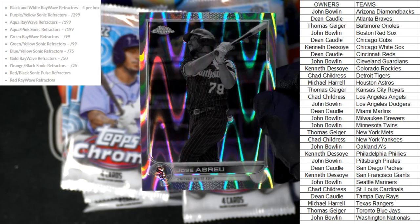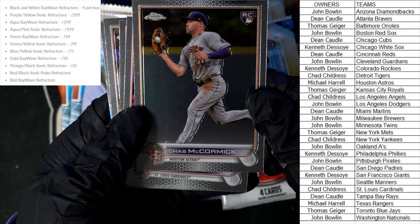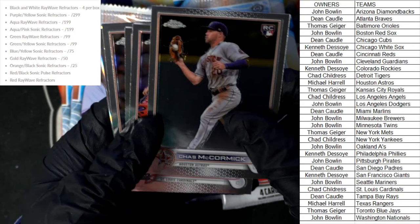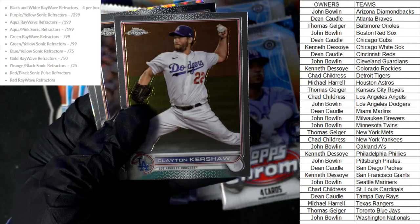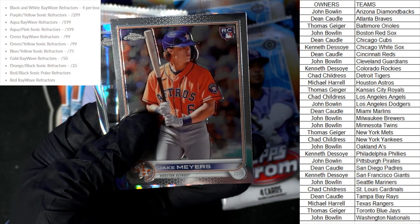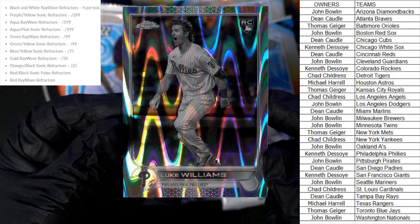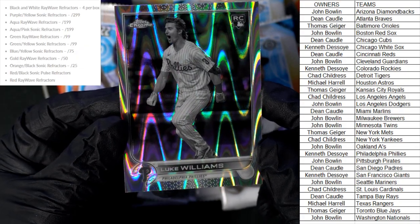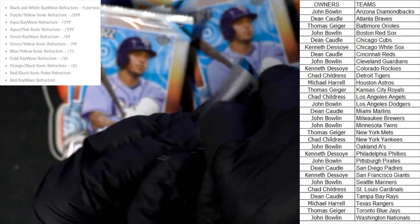We're going to pull a couple more of those and trying to pull any more color. There's another one in the back — Chas McCormick rookie card for the Astros going out to Michael H. We've got Yadier Molina, Clayton Kershaw Dodgers, Brandon Belt, and Jake Myers rookie card Houston Astros going out to Michael H. And here's our second black and white ray wave refractor — Luke Williams rookie card, Phillies — going out to Kenneth D. We're looking for two more of those.